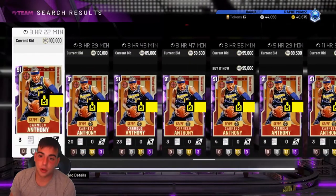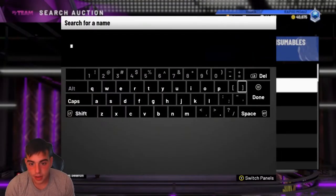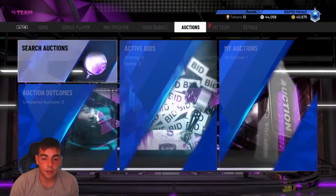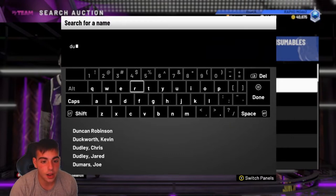I've been searching up Amethyst all day because I have a ton of MT. What I've been doing all day - I've been playing a domination game and just sniping right after, and it's been working. I'm pretty sure - let's check KD's price. I got him for 65k. I wish I took a screenshot, but I did not.